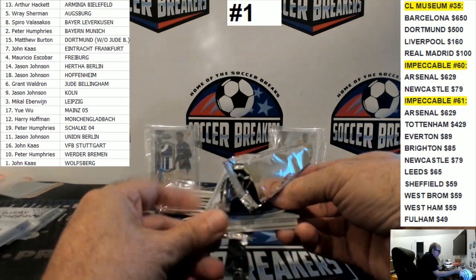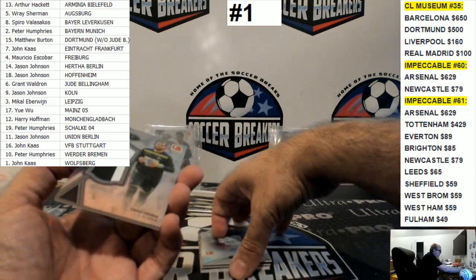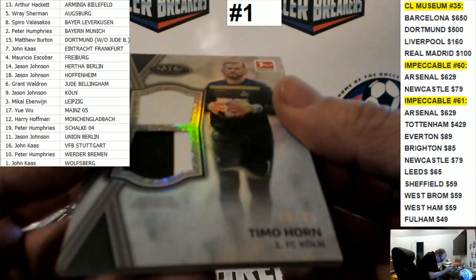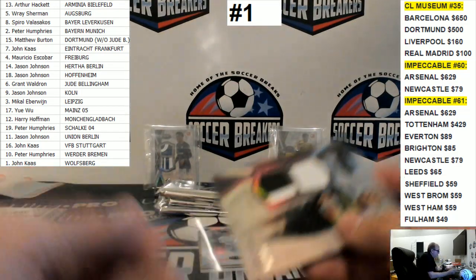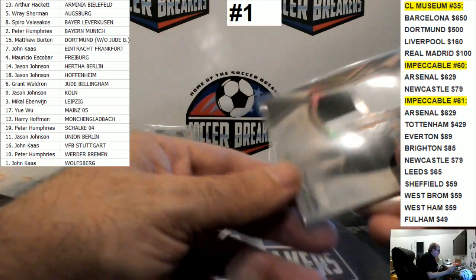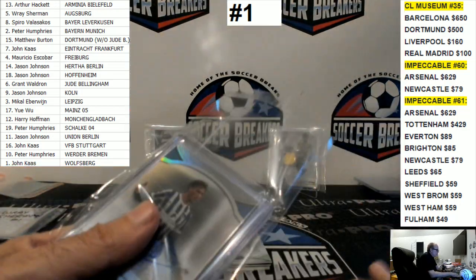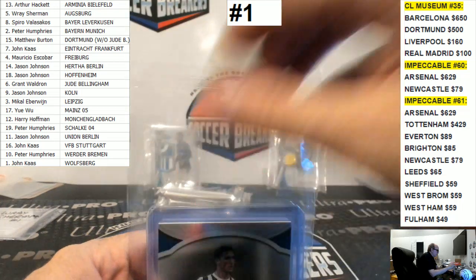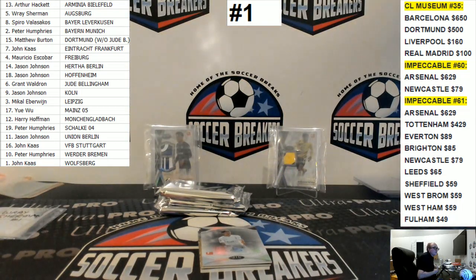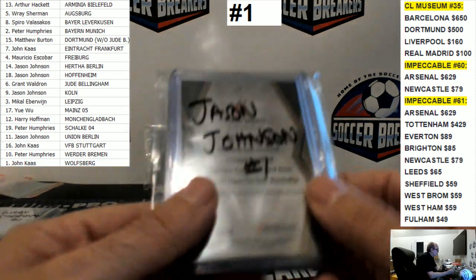Another four-card box — four cards again. Timo Horn, FC Köln. FC Köln goes to Jason Johnson one more time. Jason is not in a sharing mood — he's like, just give them all to me. Card number four for Jason. In all fairness, he did have one, two, three, four spots — four spots, four cards so far.